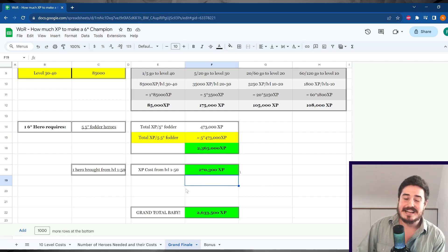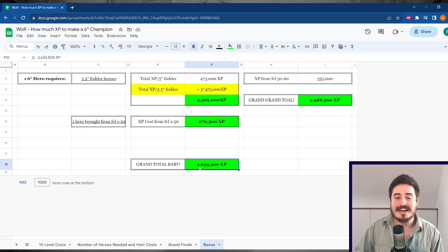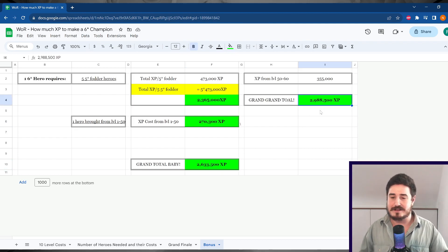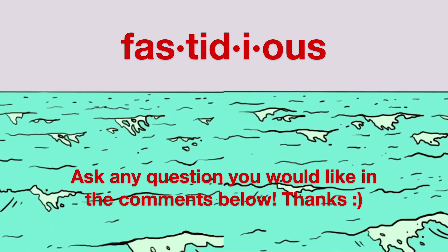But as a cherry on top, that champion is still 6-stars but at level 50 — how much to make it level 60? To bring a champion from level 50 to 60 is 355,000 XP. So we add that to the 2,635,300, and we're left with basically 3 million XP — 2,988,500 XP. That's your number, folks. Of course, it will probably be a little bit lower since you're not going to use all 1-stars, but holy guacamole.